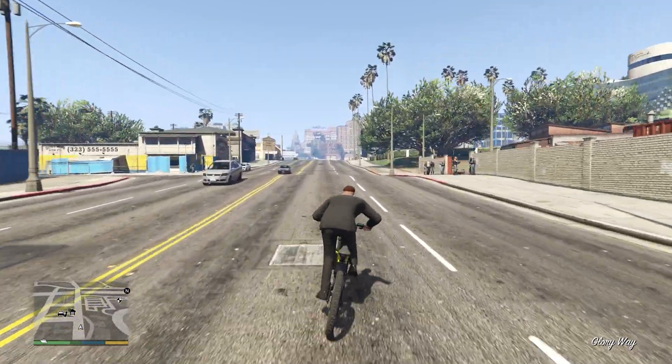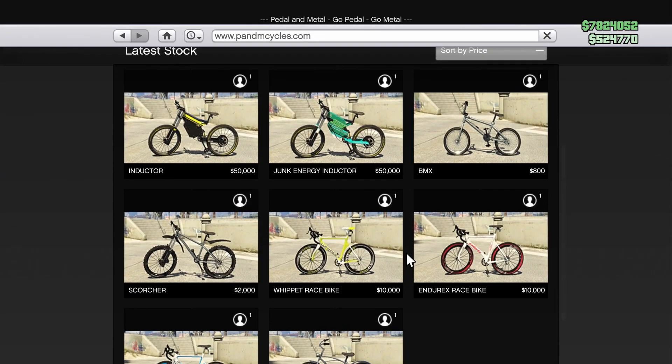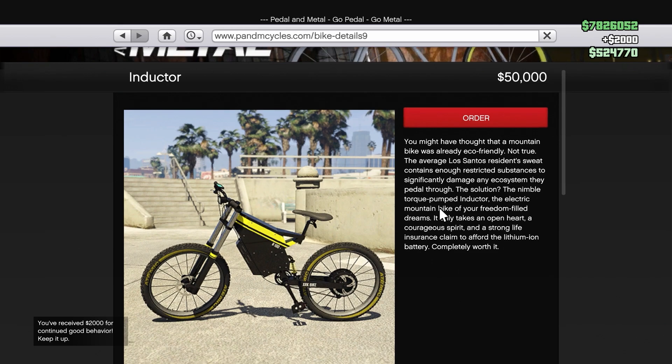Rockstar just released a new way to make money in GTA Online and it is the new Junk Energy Time Trials. For these time trials you'll have to have a bike which you could purchase online, and I do suggest going for the newly released one which is the Inductor, because it has a speed boost.